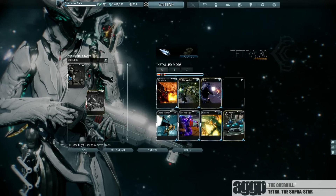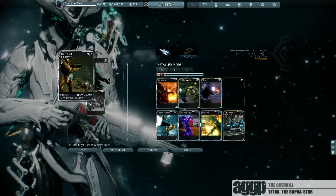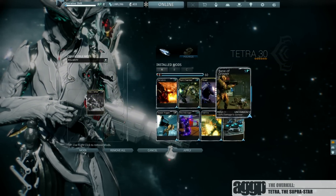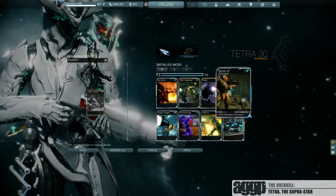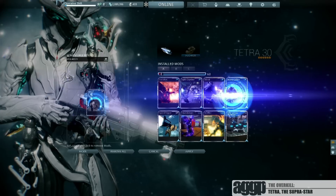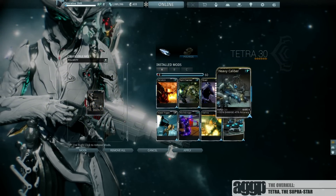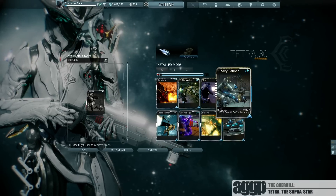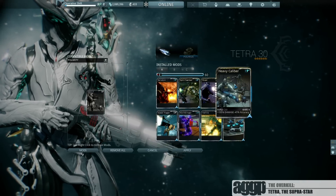Now as you can tell, there is one last spot available. If you're only putting in 5 Forma, you'd have just enough space for a bane mod for the appropriate faction — in this case, Grineer. But since I want to show you exactly how a gay guy plays, we're going to go all in with a Heavy Caliber. For accuracy reasons, I only ever take mine 2 from the top, but you have just enough space to go all the way if you feel like it.